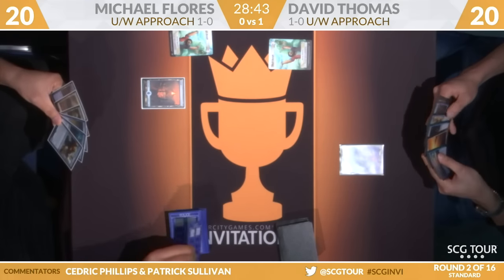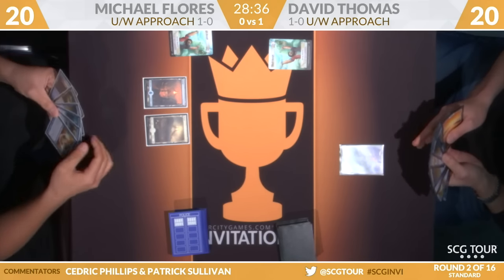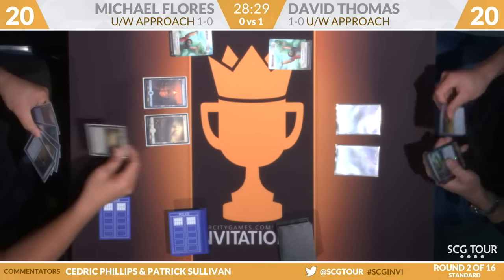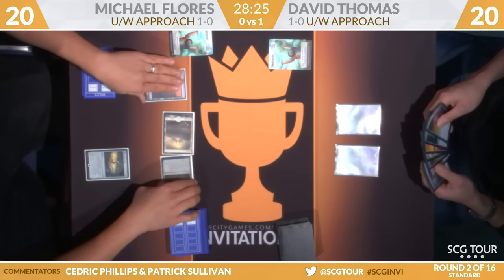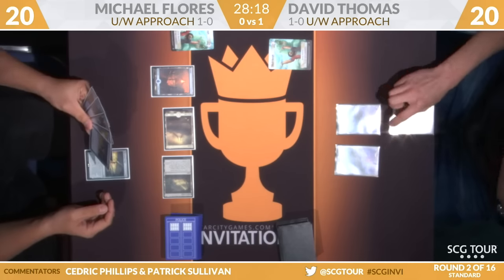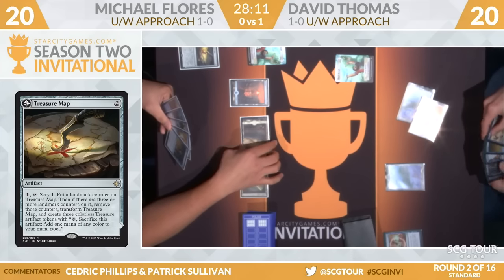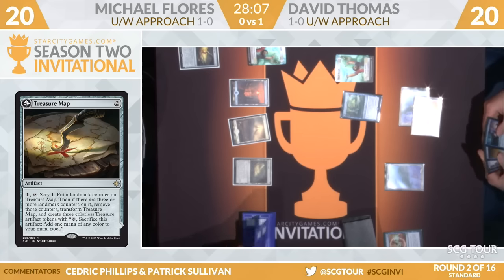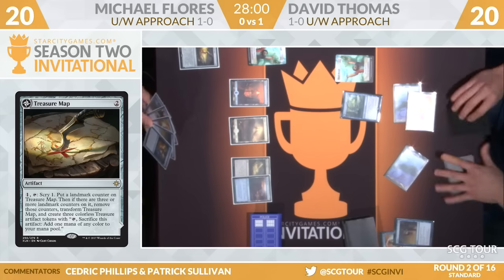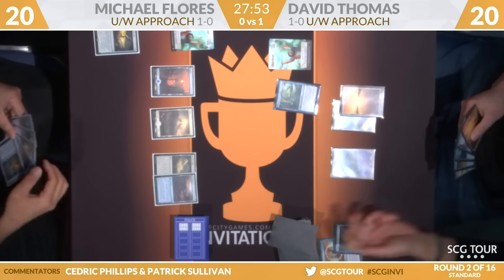We're underway. Flores with an island, Dave Thomas has a land of his own. Again, to kick things off it's just about hitting land drops — that's the key. These players do have plenty of cards to cycle. Thomas has another island. Flores will play a Field of Ruin and a Treasure Map. Thomas negates the Treasure Map. Search for Azcanta, however, is going to resolve — it's on the battlefield, and it helped Dave Thomas win game number one.